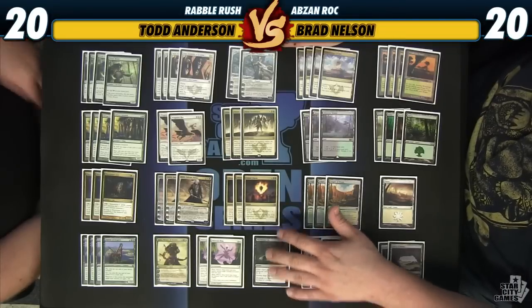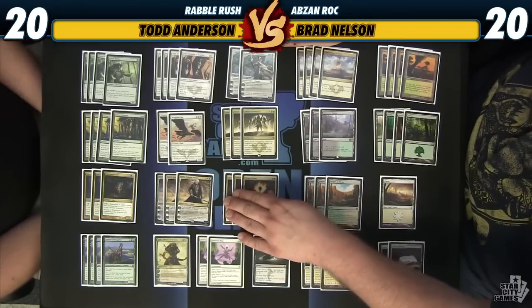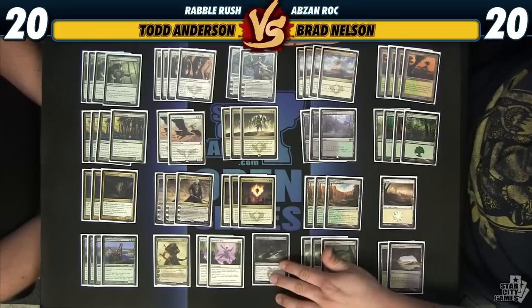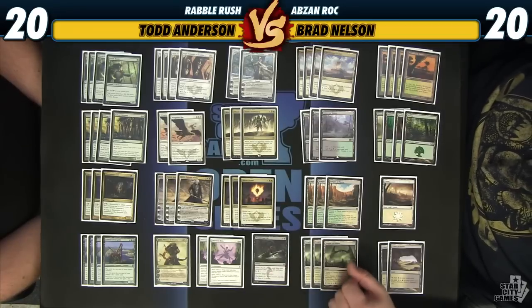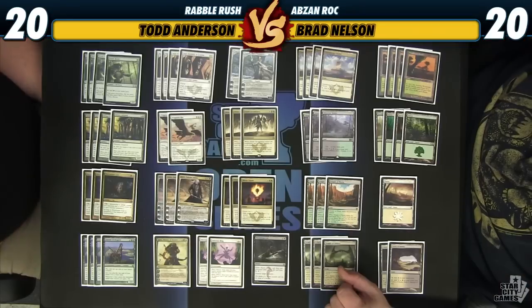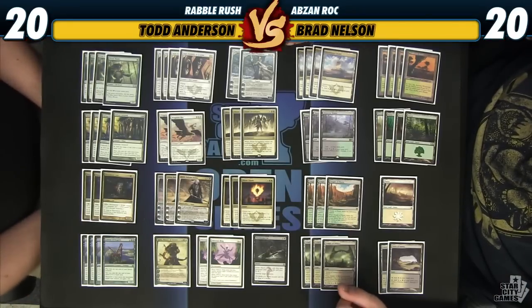Against mid-range decks it's the first spell you play and get value out of. Against aggressive decks, it's the last card you cast and you just gain a bunch of life. I'm on three Abzan Charms because I wanted to try one cut instead of playing too many three-mana removal spells — something that on turn six could be a big spell plus a tempo play. On the late game, when your opponent has killed a creature or two and you've fetched, you can double-spell killing their best creature and play a Planeswalker or Wingmate Roc at the same time.